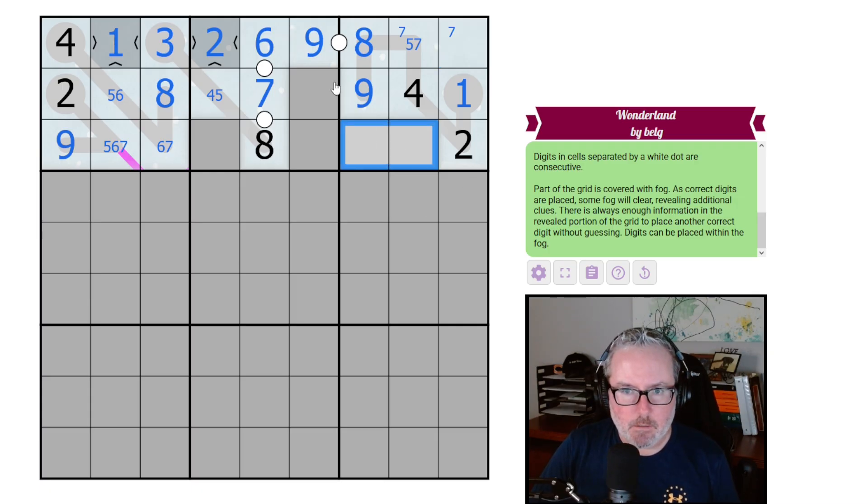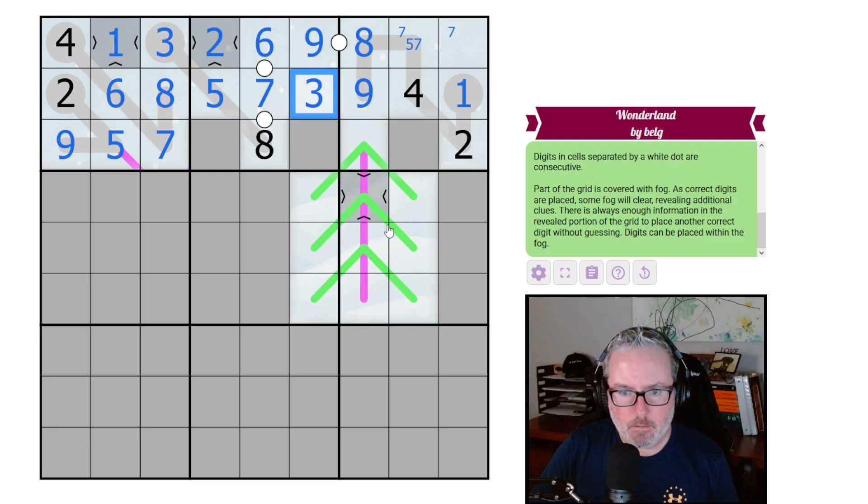Do we have anything else staring us down? The four says you are the five — that's going to give us the six and the seven and the five. And this then has to be a three.